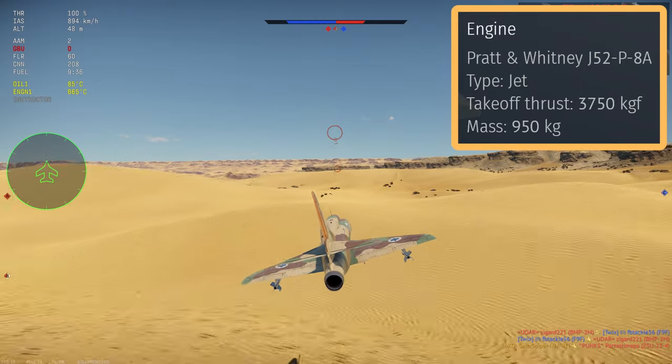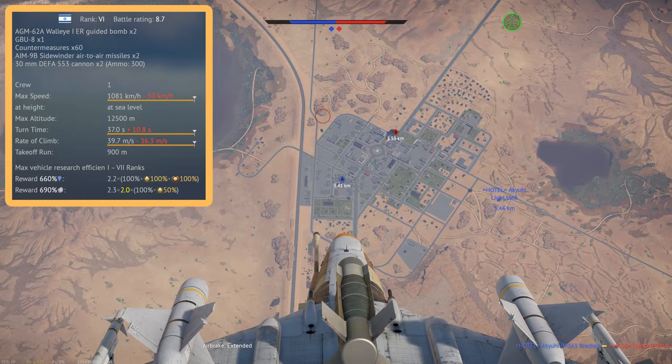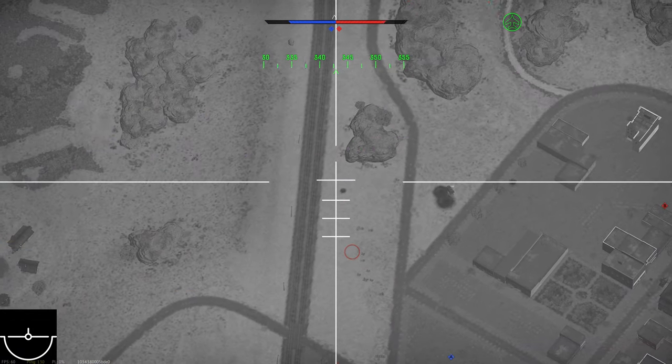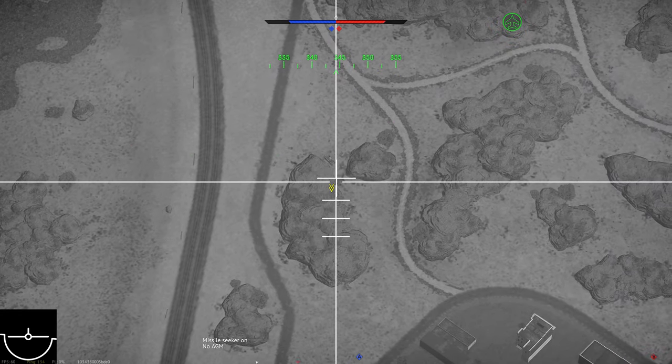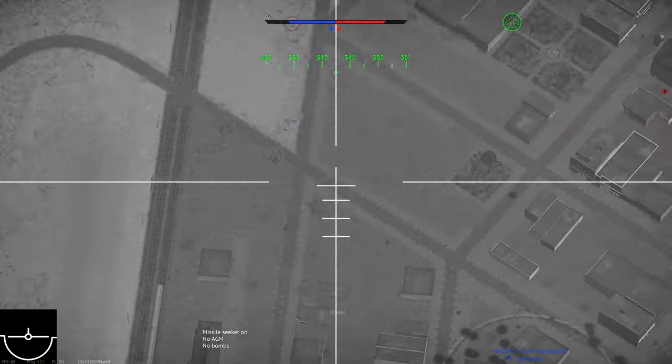It produces 3,750 kilograms of thrust, which with clean wings will give you a rate of climb of 39.7 metres per second. But in the configuration I use — with 2 air-to-air missiles as well as 3 JDAMs — that rate of climb drops down to around 3 metres per second.